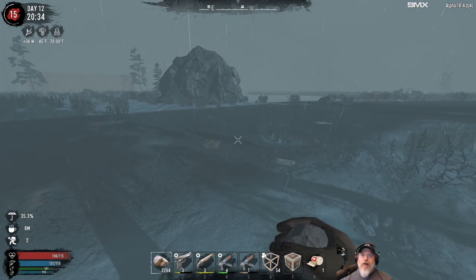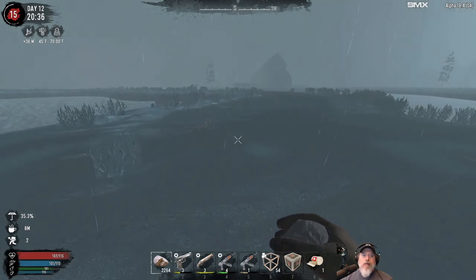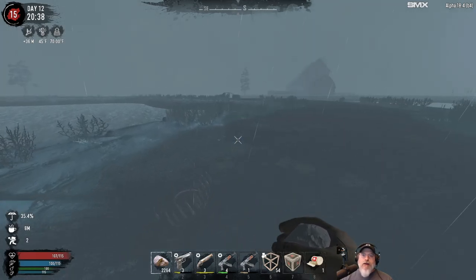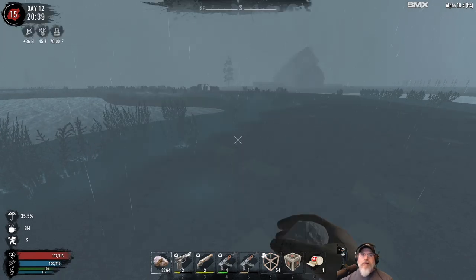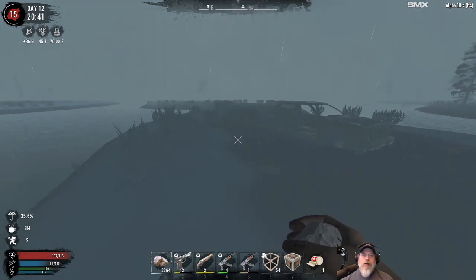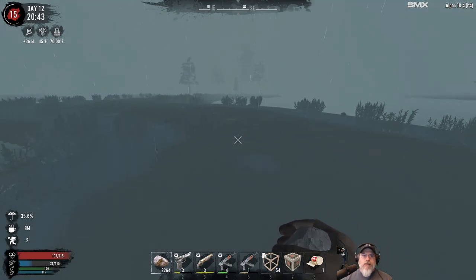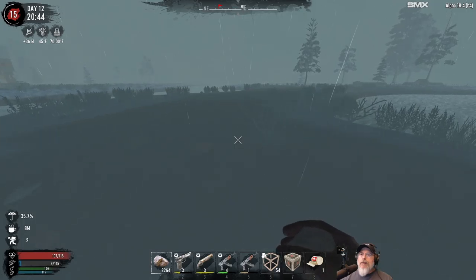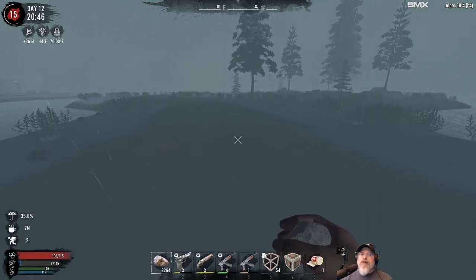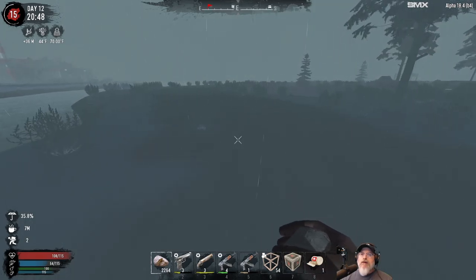We've got a pig over here. I wish it wasn't so damn foggy - I can't see. There's a barn out this way. It's possible that road could lead to a trader, certainly possible. I don't think so though because we'd probably see it, but let's follow it and see where it goes. It looks like it just goes to something like the mine POI because I don't see any buildings in the distance. Oh wait - that's the gallows POI.